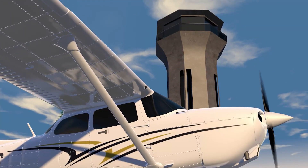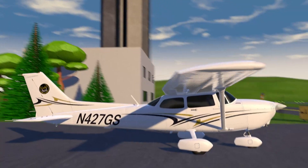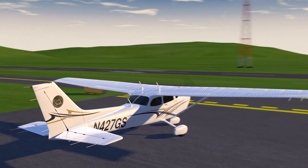You're already in the airplane with your instructor and you've just followed a checklist to crank the engine. Since this is a towered airport, before you taxi out to the runway you must talk to the ground controller located in the tower. He gives you taxi instructions before you roll on out.